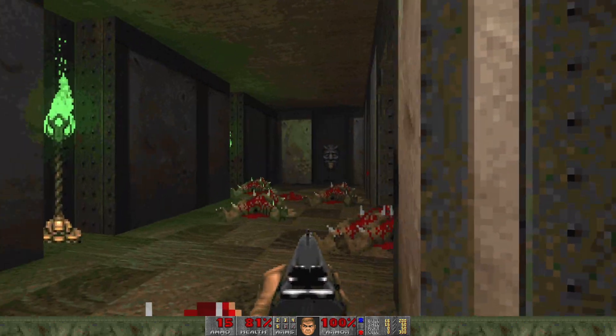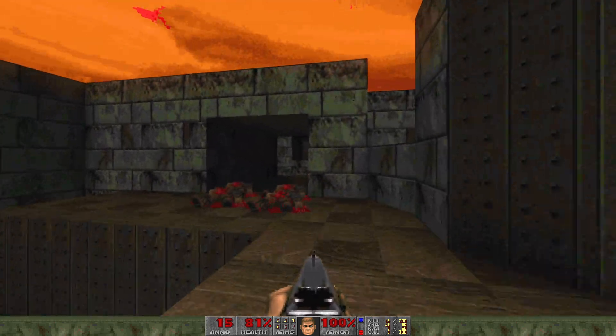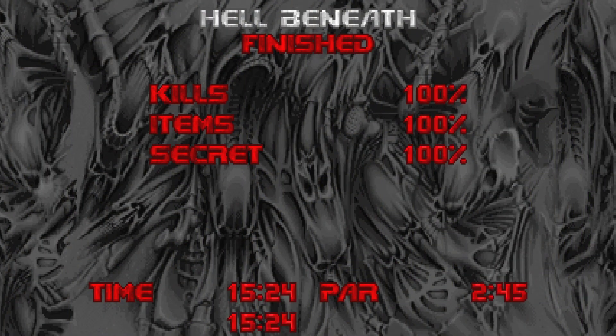That should be everything for this map. Let's make sure we didn't miss any armor pickups — I don't think that we did. Now we're going to make our way over to the blue door, go in, and that's it. That is 100% on Hell Beneath. Yeah, it took a little bit longer to do that one, but I think you need to take your time on this map. It's tough — in my opinion, it's the toughest map in all of Doom, excluding the Plutonia Experiment. The next map, Perfect Hatred, is quite a wild map. I'll see you then. Thank you.